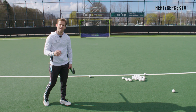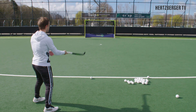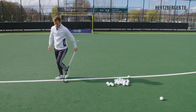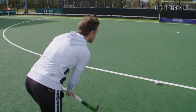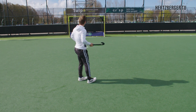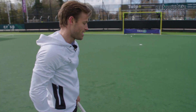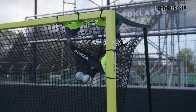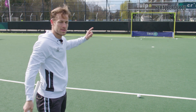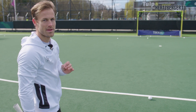Three out of four skills done. Now the drag flick — one of my favorite skills. Let's see if we can hit both top right and top left hand corners, starting off with the right side. You really got to throw the shoulder in when it comes to the reverse. That looked like it was in — it bounced out. We're gonna keep going. So here we go, top left hand corner — last one we've got to do.